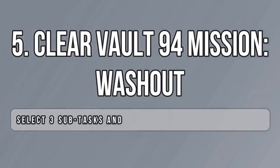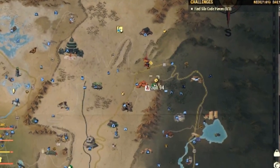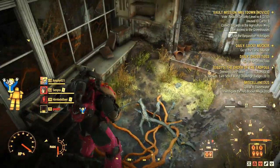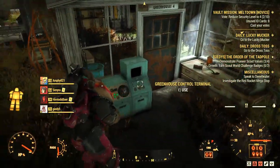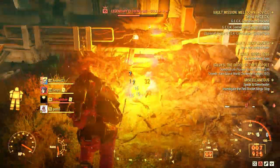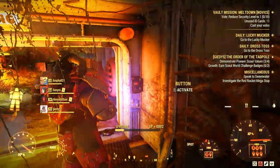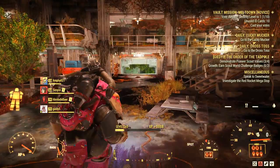The next weekly challenge is very easy to complete if you're doing Vault 94 missions — it says 'Washed Out' but it's actually Meltdown; small mistake from Bethesda. All you have to do is navigate the vault and complete the objectives. I revived two players, which counted as one subtask, killed two legendary bosses inside the vault at the end for another subtask, and finally killed crickets to conclude my weekly challenge and claim my 23 atoms.